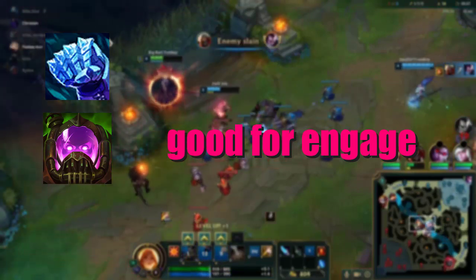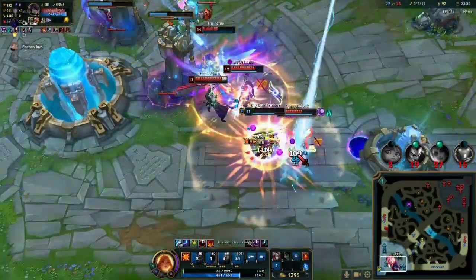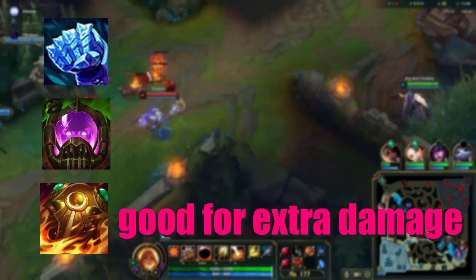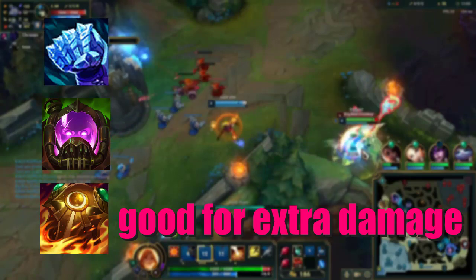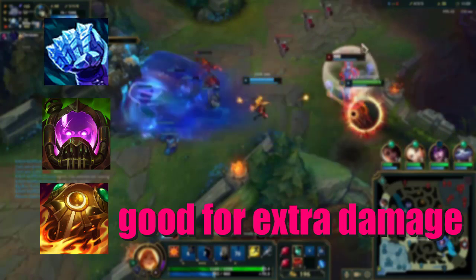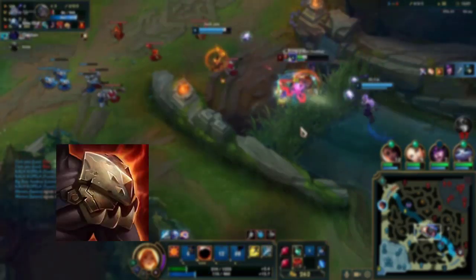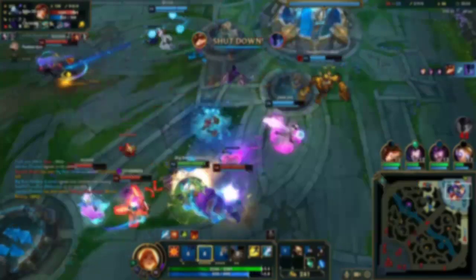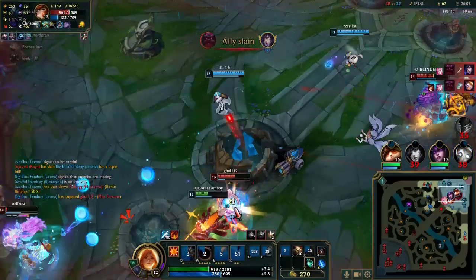More often than not you're going to have a peel support, so you're going to have less engage overall and less people to follow you up, and you're just going to go in like an idiot and die. And last, we have Sunfire, which can be great for extra damage, but I've had very little success with it — I feel like I'm never procing the Immolate passive. But if you can play with it, I think it might be better. For a second item, I like Steraks, but something like Deadman's Plate against AD or Abyssal Mask against AP is probably more viable. After that, you can honestly just spin the real wolf tank items.